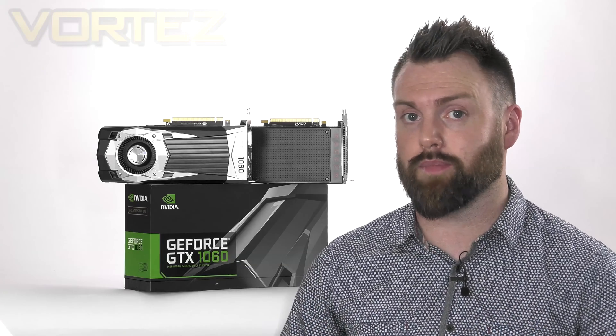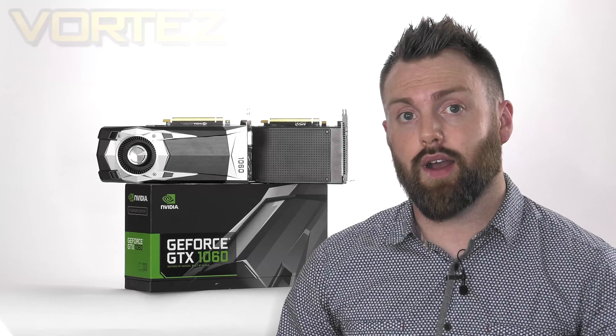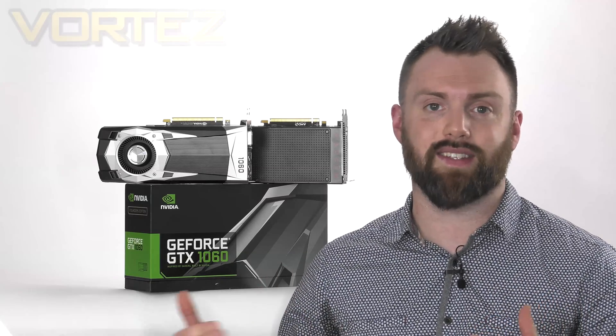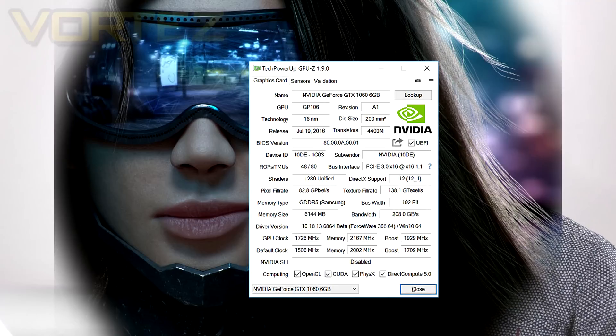It offers us the higher frame rates. It consumes less power. It operates at a lower temperature with that reference design and it emits less noise. But what about the price comparison? Well, the RX 480 is going to be slightly cheaper for you to buy, but we do have a faster card in the 1060. And of course, we have those custom cards available right now, which are going to squeeze even more performance out of that GPU.